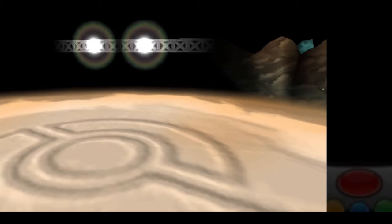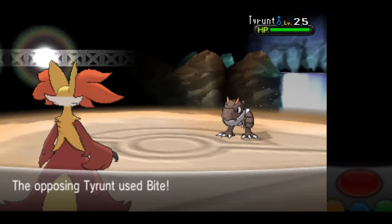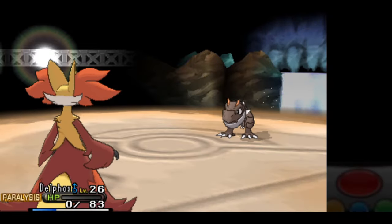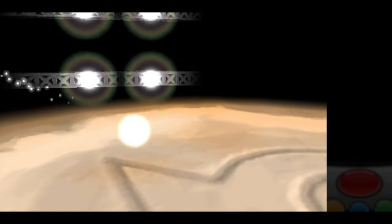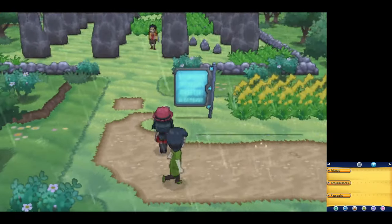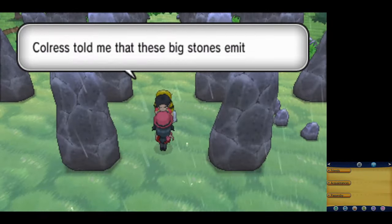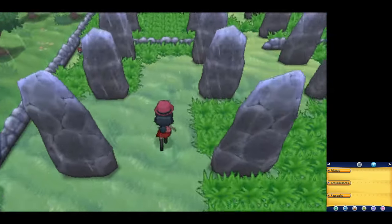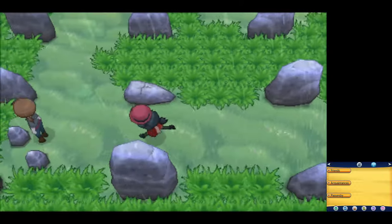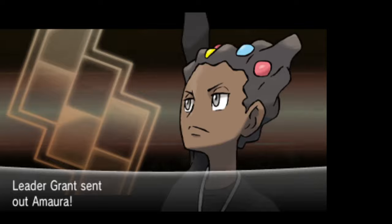We knock it out with 53 HP remaining, but Tyrunt's Bite or Rock Tomb will do big damage to us. Unfortunately, due to being paralyzed and not outspeeding Tyrunt, we lose this one, and I decide to do some optional training on Route 10. The Team Flare grunts that usually appear here won't appear until you defeat Grant, but we do have two Rare Candies in our bag just in case. After all of the optional training, I'm level 28 and decide to try again.